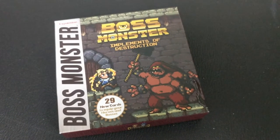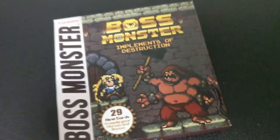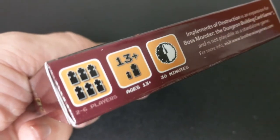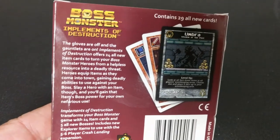The most recent expansion — at least as of this video — is Implements of Destruction. The gloves are off, the gauntlets are on. You get tons of new cards: five new bosses, 24 new items. It's playable with Boss Monster, Boss Monster 2, and it includes Explorer items for your five to six player Boss Monster Crash Landing games.